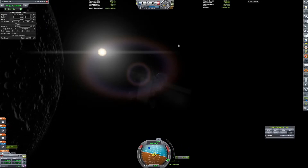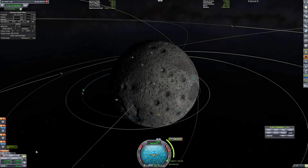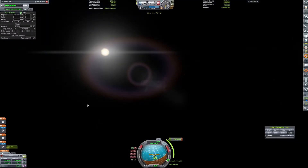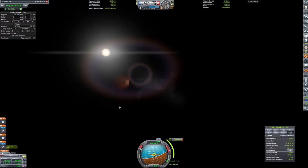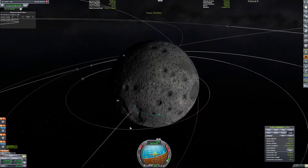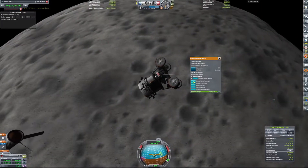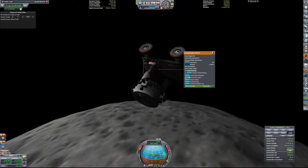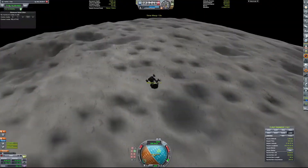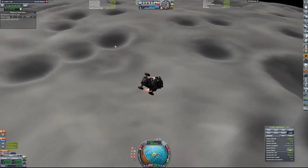Here we are circularizing our orbit around the moon and preparing our landing. We're slowing ourselves down enough for a safer landing and separating the third stage — that's actually the third stage. We separated the third stage and we're on our way down to the surface.